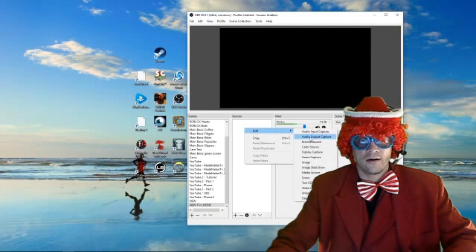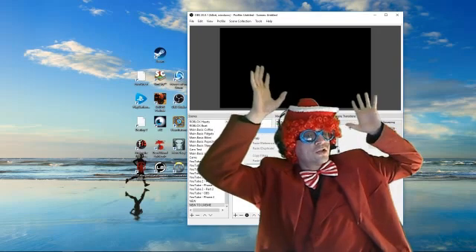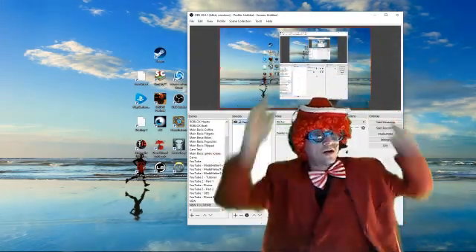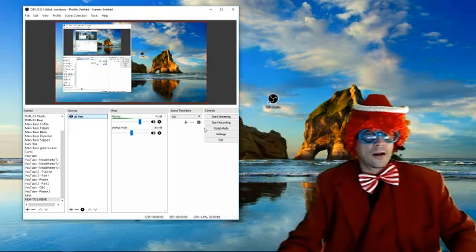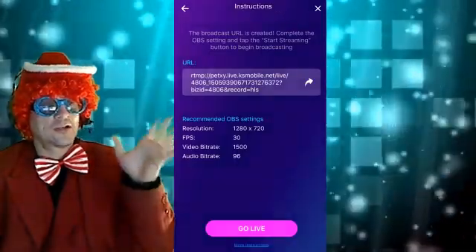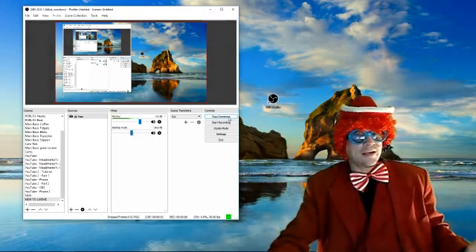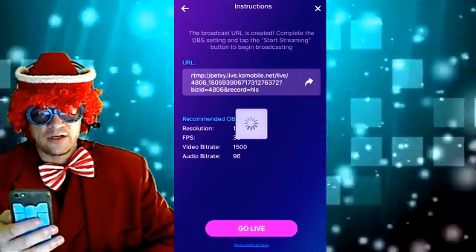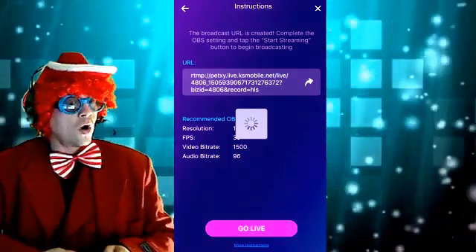Now we need our display capture source back — remember, right now it's a blank screen and that's what your audience would see. So make sure your display capture is properly set up and added back in. Whatever is in this preview screen is what your audience is going to see. At that point we are ready: on OBS press Start Streaming and it's streaming. Then on your phone, press Go Live — and suddenly you are live on the gaming section. Congratulations everybody!